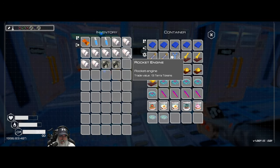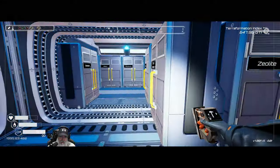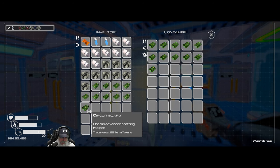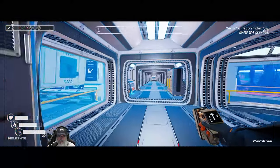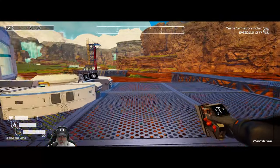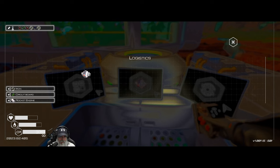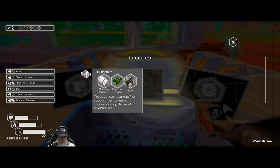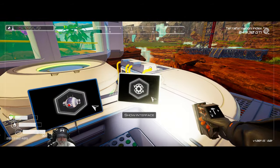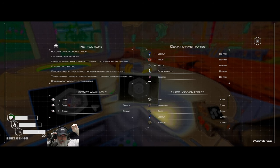So we're gonna make nine more drones. Do we have nine circuit boards? Yes we do — one, two, three, four, five, six, seven, eight, nine. That'll give us a total of 17 drones. I think we can have up to 25 per station. Let's do it — look at them taking off and going to work already. Yep, we have a total of 17 because we had eight before and made nine more.